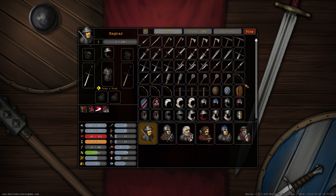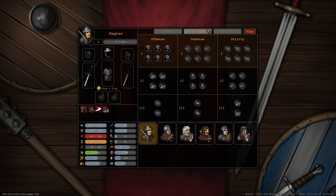The next big thing we have in the game is the perks system. The perks are on this tab right here. You can see three major columns of perks: offense, defense, and utility. You gain a perk when your character actually levels up. We now also have experience in the game.